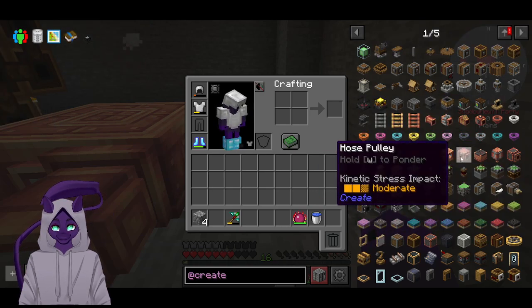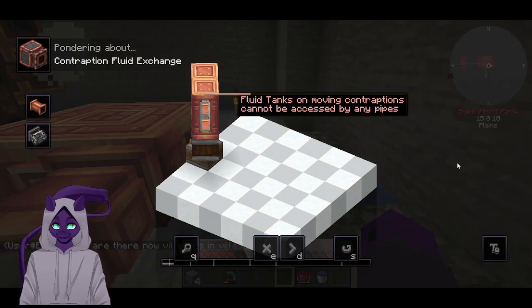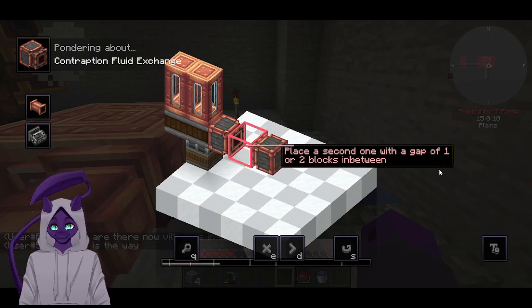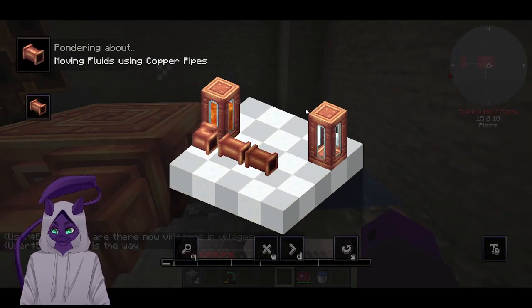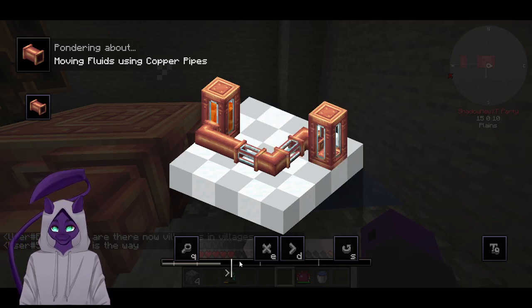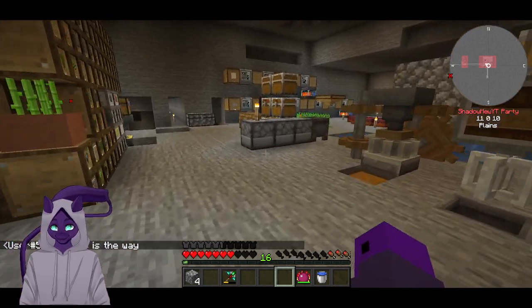Where are the pipes? There's pipes — hose pulley, item drain, spout, portable fluid interface. Fluid tanks on moving contraptions cannot be accessed by any pipes; this component can interact with fluid tanks without needing to stop the contraption. So okay — fluid pipes. Connect two things together. Wrench, straight pipes — if we have a window, window pipes cannot be connected. Powered by mechanical pipes, the pipes can transport — so we need a mechanical pump.